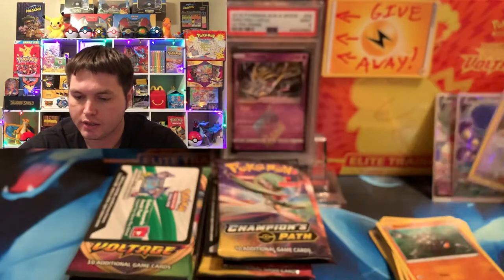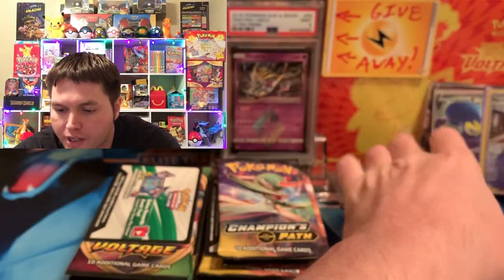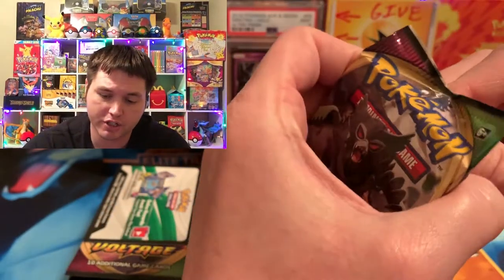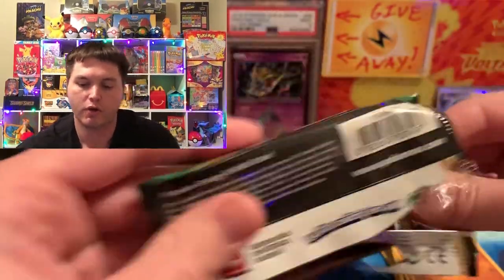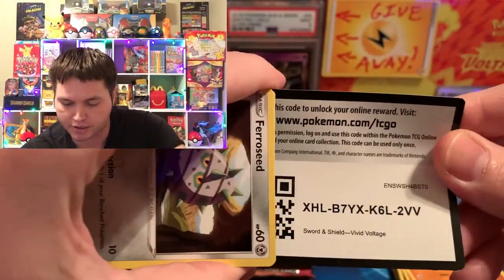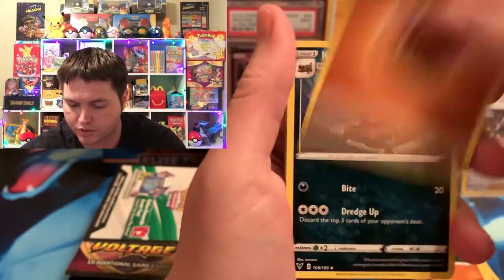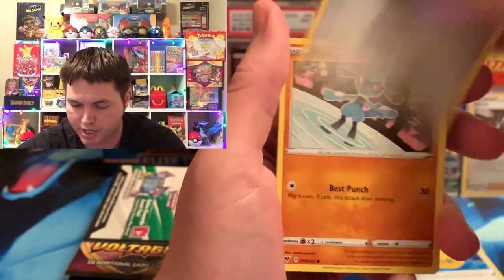So far we got a Full Art V and a regular V from Champion's Path. Champion's Path is, oddly enough, winning. Usually you won't see a win by Champion's Path unless you get one of those high sought-after Zards, or like a bunch of the Rainbows. Like a Gardevoir VMAX Rainbow is the one to get — it's like $20. That's the best card you could get other than the Charizards.